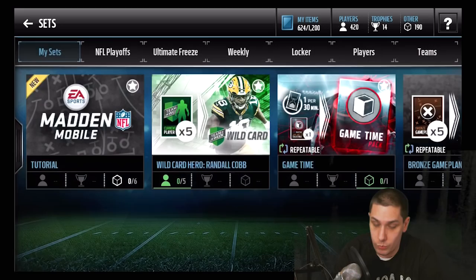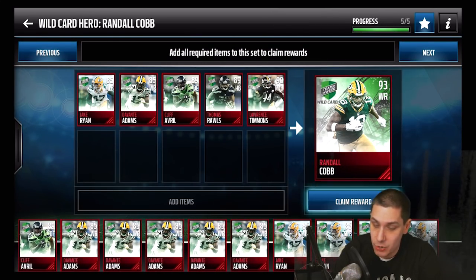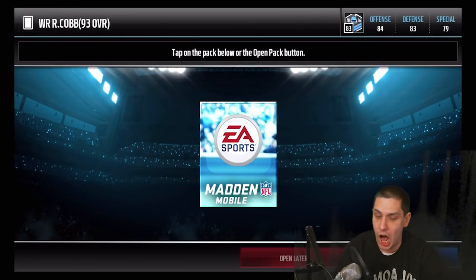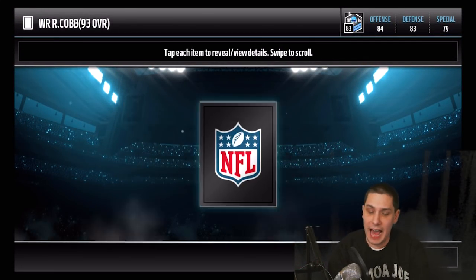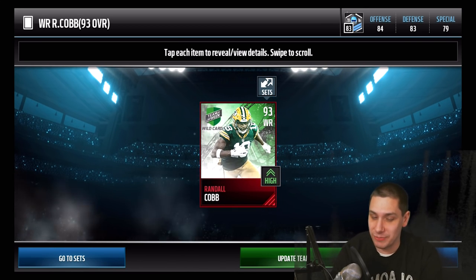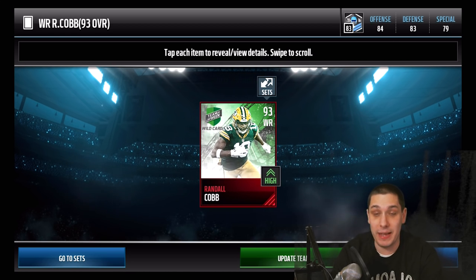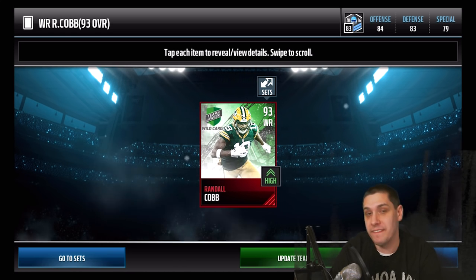We'll add all the players to the set and get our 93 overall Randall Cobb. Let's go — open it up. There it is, guys: the 93 overall Cobb. Again, 92 speed, 94 acceleration. Definitely going to be the best wide receiver I've used this year on this game.